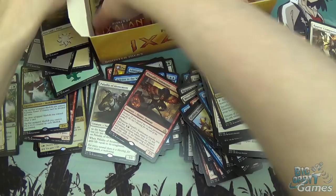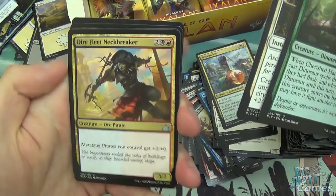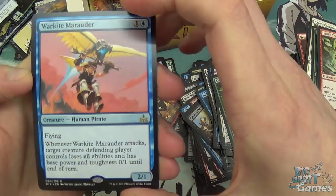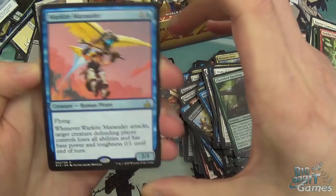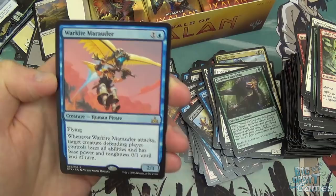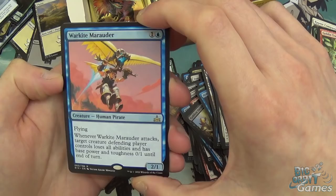Everdawn Champion is our foil. Goblin Trailblazer, Cherished Hatchling, Pride of the Conquerors, Dire Fleet Neckbreaker, and War Kite Marauder — two mana, 2/1 flyer. Already good. Whenever War Kite Marauder attacks, target creature the defending player controls loses all abilities and has base power and toughness 0/0 until end of turn. People have been raving about this card — it is quite good, as long as you have a relevant damage spell to kill off that creature. I think there will be a deck built around it. But it also has potential to be very overhyped, the price has already skyrocketed, and it could turn out it's not actually that good. We'll see.